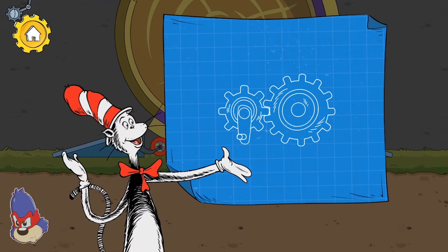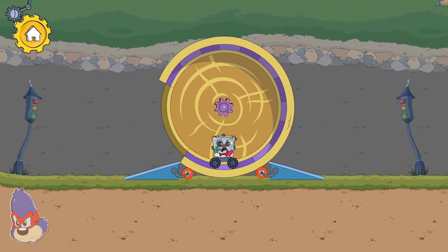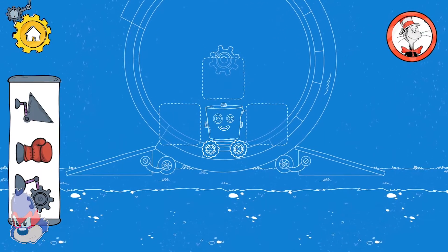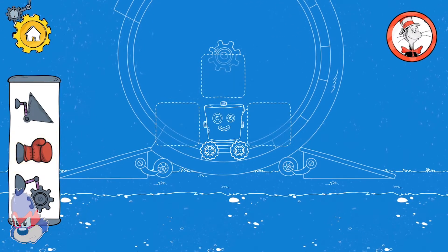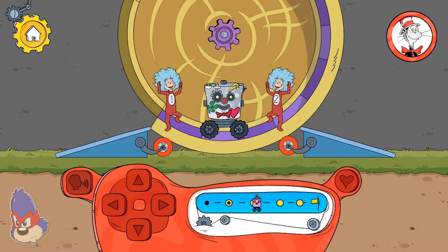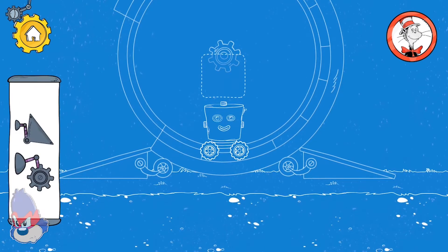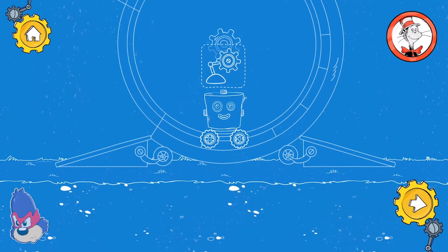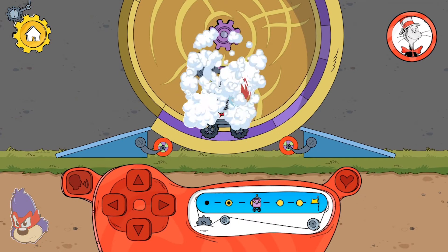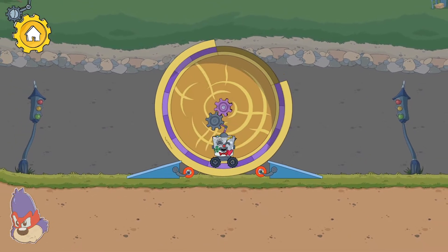When gears link together, turning one will turn the other one as well. Let's work together. Let's try a different solution. That tool doesn't fit together with the wheel's gear. The robot's gear turns the wheel's gear to make the wheel go around.